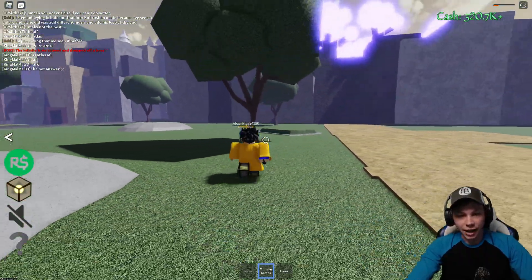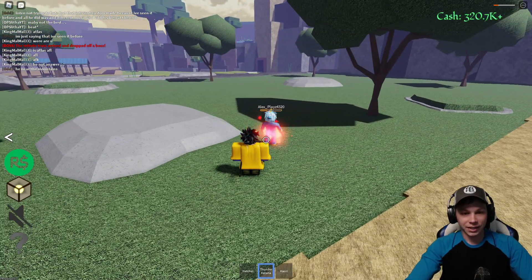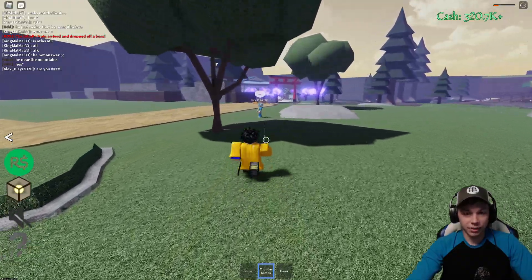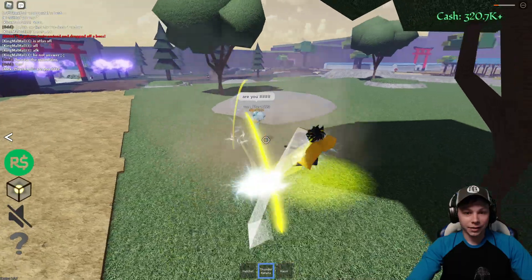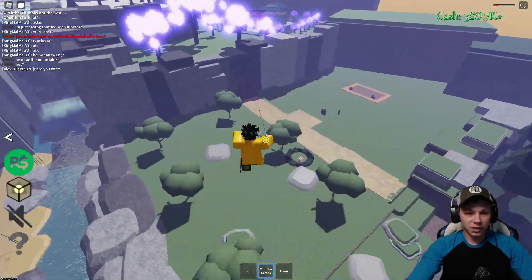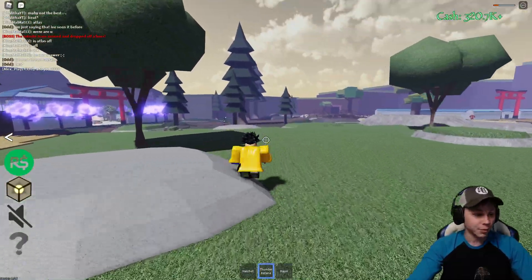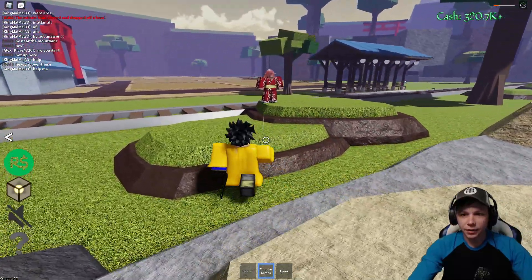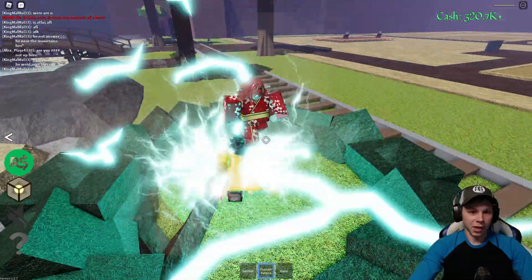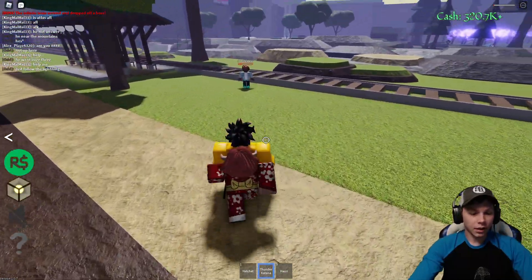Look at that costume! Let's try the Y move... why doesn't Y do anything? I'm not sure what it does. Some people don't think I'm real — they think I'm the fake Atlas Zero, I don't know why. But I did wreck him! Is this a boss? No, I don't think it is — it's a normal NPC. This thing looks pretty ugly, not gonna lie.